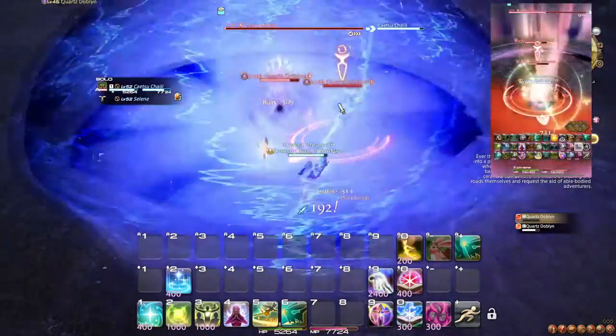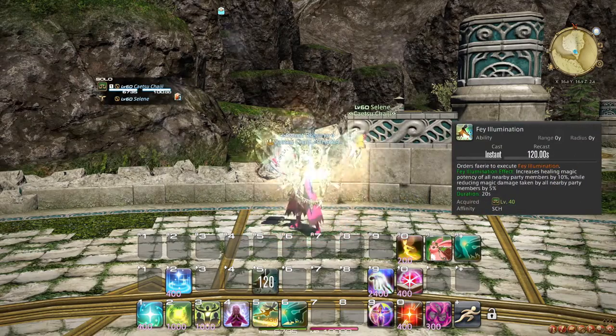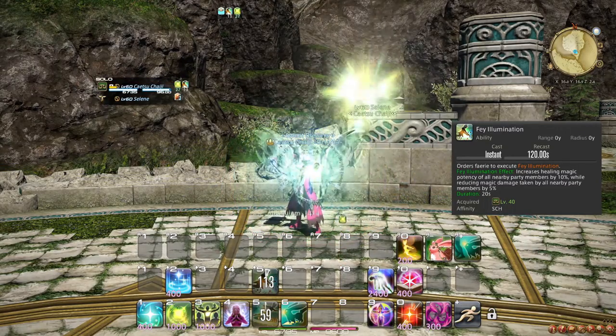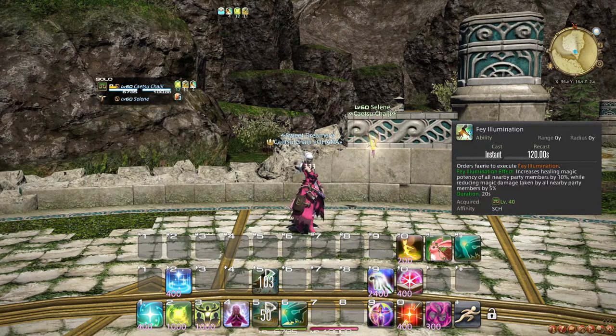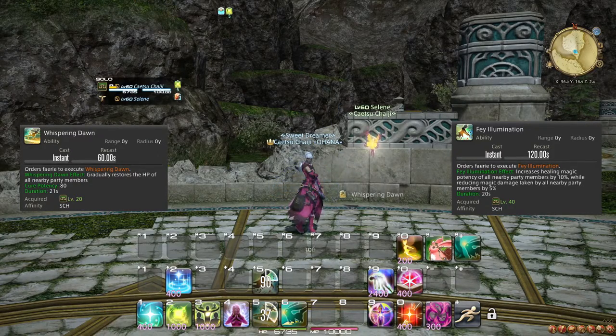At level 40, you learn the ability Fae Illumination, which orders your pet to execute Fae Illumination. This ability causes party members in range to take slightly less magic damage for a bit, while also increasing healing magic potency, meaning they receive more healing from spells. While most of your healing options at the moment are spells, it is worth pointing out that healing from abilities is not affected by this — meaning, for example, Whispering Dawn is not boosted. This means that the most important time to make use of this ability is when you are anticipating large magic damage. You should treat the healing boosting component as more of a side bonus.